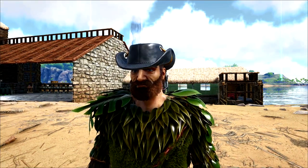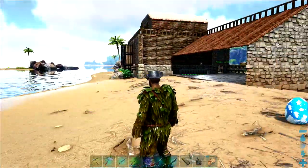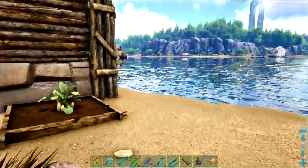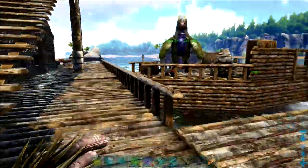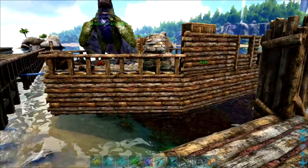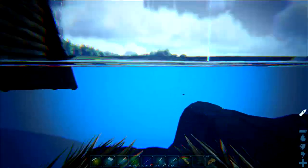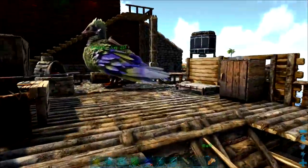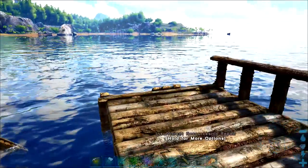Today we're going to be concentrating on fishing with the fishing rod because that's how we get our blueprints, and I'm going to use the boat as well. Firstly I'm going to take out my boat — this is one of my favourite ways to fish, especially on the island map, because on my boat I have a preserving bin and also a fire to cook any of the prime fish meat that we get.